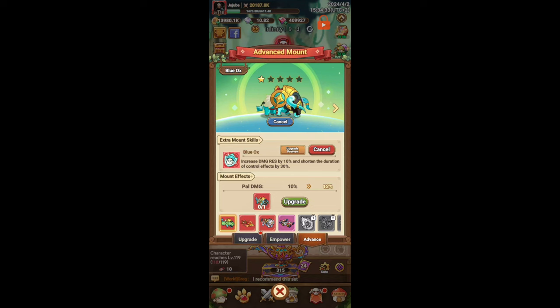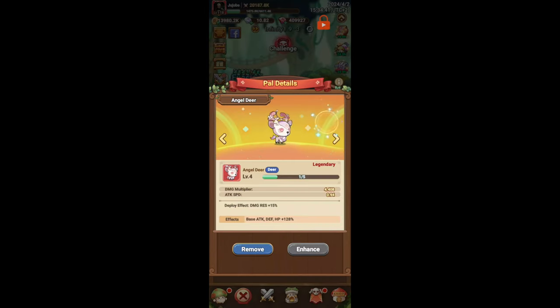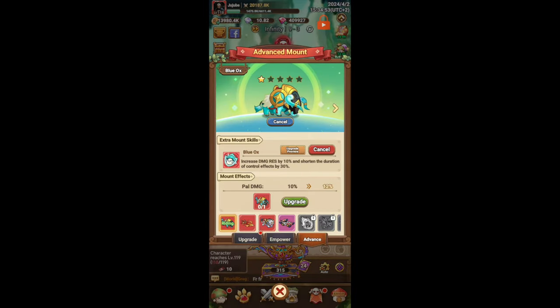If you have Blue Ox with its 10% damage resistance and you pair that with the angel deer which has a 15% increase in damage resistance, you have 25% increase in damage resistance just from those two alone, and that's going to be insanely strong in PvP.